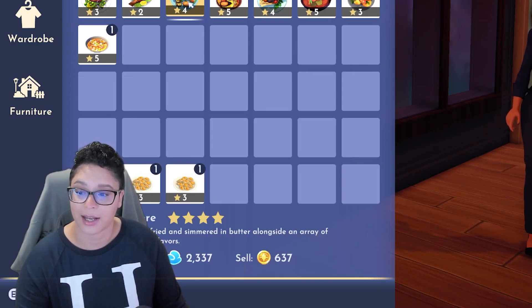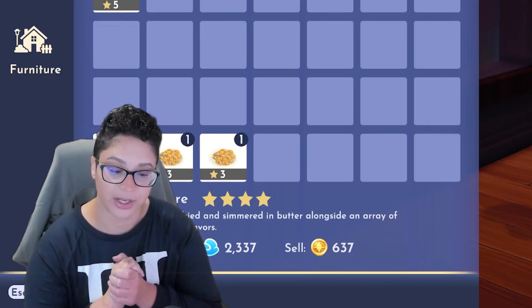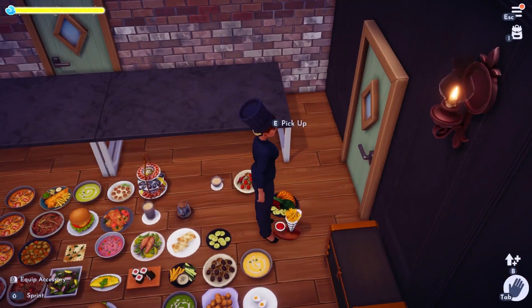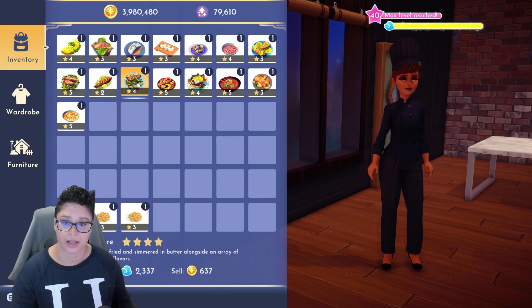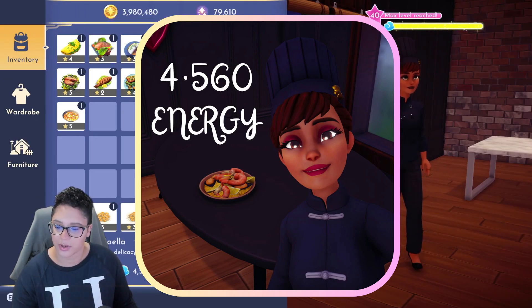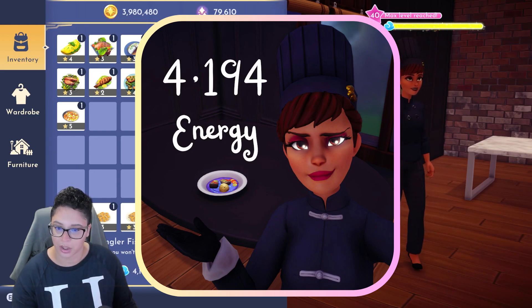There is a dish that has 5,000 energy, and that got me wondering: there are so many things I like to make but they're not high in energy. I wanted to know if we can improve that — and we can, by adding more of a specific ingredient. Lancet fish paella: 4,560. Pan fried angular fish at 4,194.